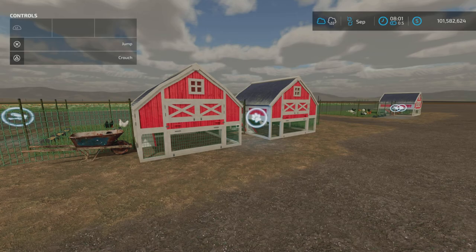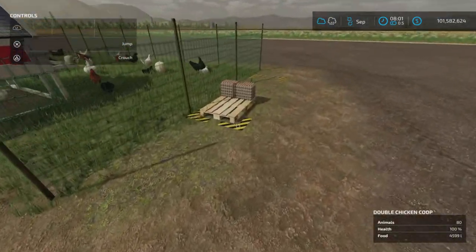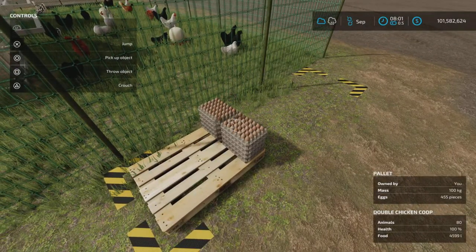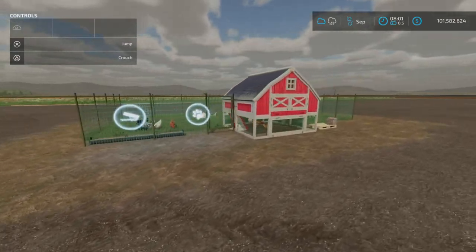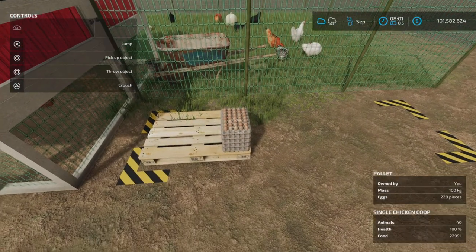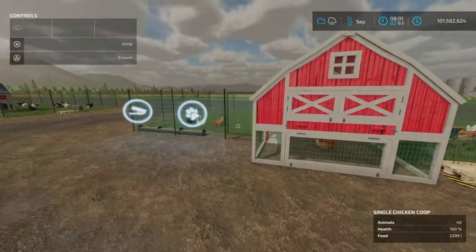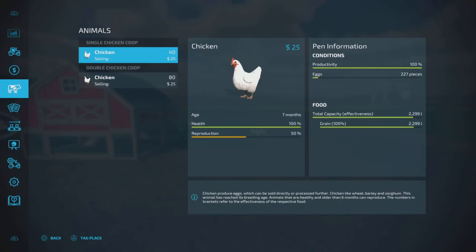All right, we are back. Let's take a quick look at how many eggs. This one has 455 eggs. The smaller one is going to be something like 200 — yeah, about half the egg production, as expected.